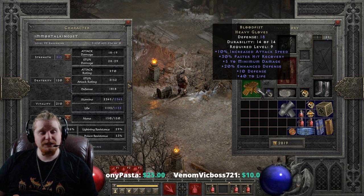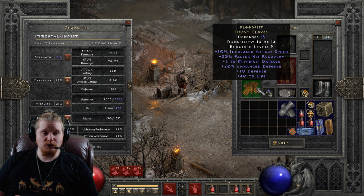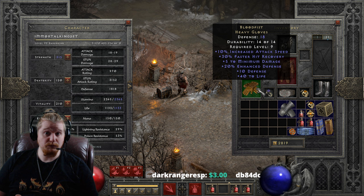We also have 20% enhanced defense on these, as well as plus 10 defense and 40 to life, which is massive at level 9. This is a ridiculous amount of life for a level 9 character. These gloves are honestly a great pair of gloves to keep around for leveling up lower level characters — probably one of the best pair of gloves at level 9 that you could possibly put on a character, pretty much bar none.